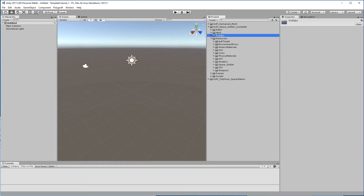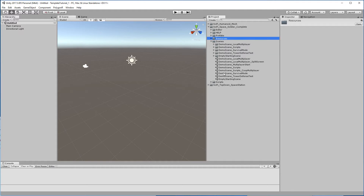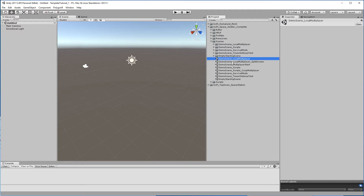Then we have the resource folder. Here we have all the FBX and textures and all the stuff that creates, at the end, these prefabs. Then we have the scenes folder, where we have a lot of scenes to start from, or to check how the type of game has been done.